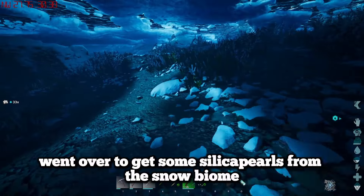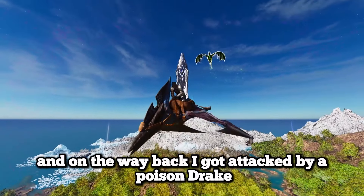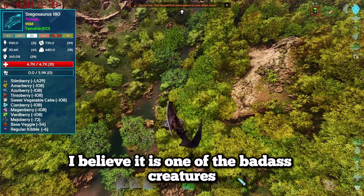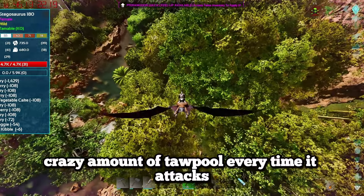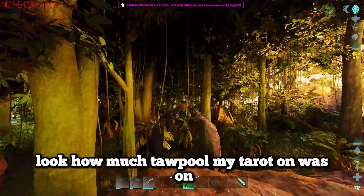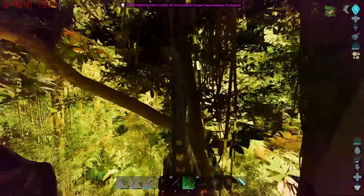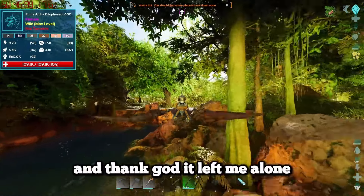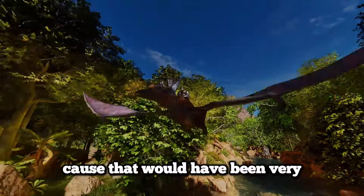I went over to get some silica pearls from the snow biome and on the way back I got attacked by a poison drake. This was one of the third tier creatures and I was not ready for this. It does a crazy amount of torpor every time it attacks so I tried to head into the forest to get rid of it - my pteranodon was nearly about to get knocked out. Luckily I managed to hide in the forest and it left me alone.